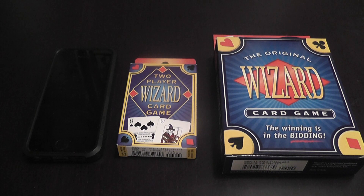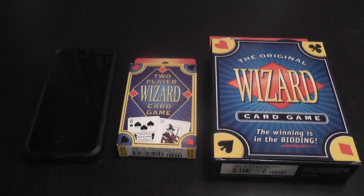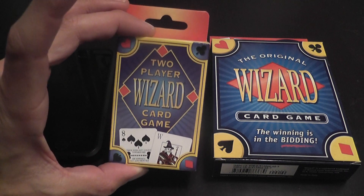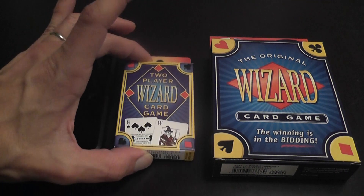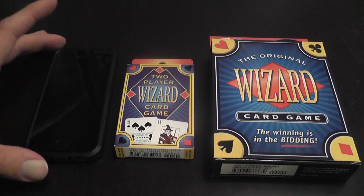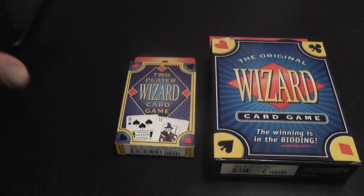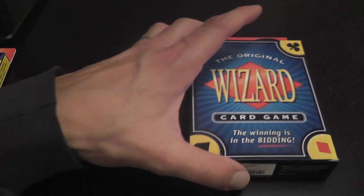If you have a very bad hand that will get you to lose, it may still be good if you know how to lose well. We'll talk about that and explain how it works. The game exists in several versions: the original Wizard, which can be played between three to six players; a new two-player variant, which is quite different - not just the same game with a smaller deck; and an app version I'll show on my phone later. Let's start with the original Wizard.